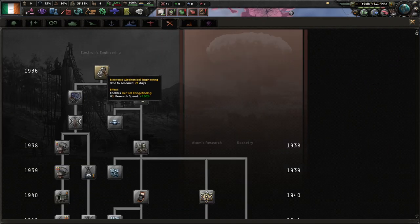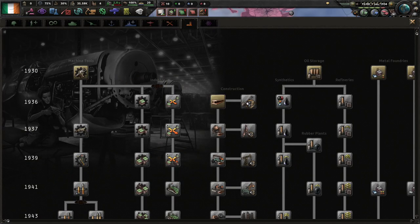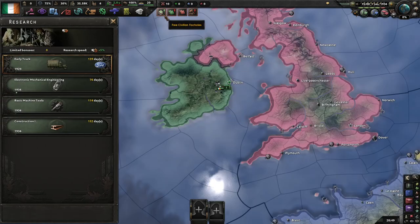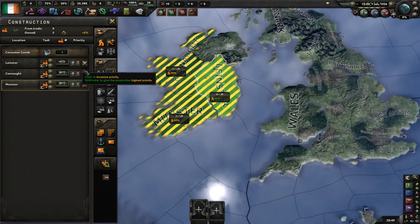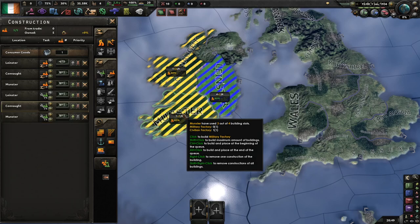Electronic mechanical engineering and industry — this is bog standard stuff, even a noob like myself can do this. I'll build up a few factories just to start.